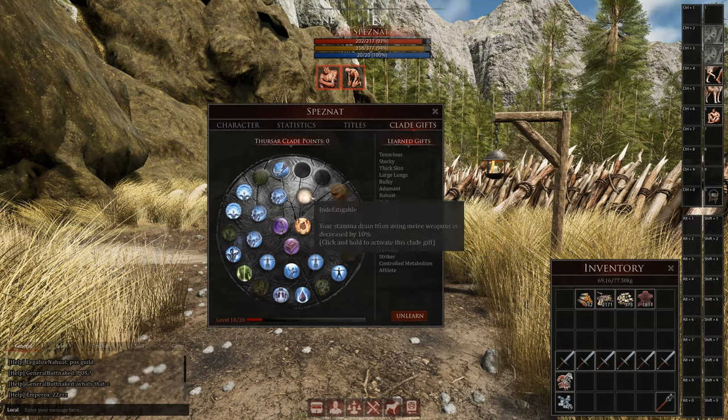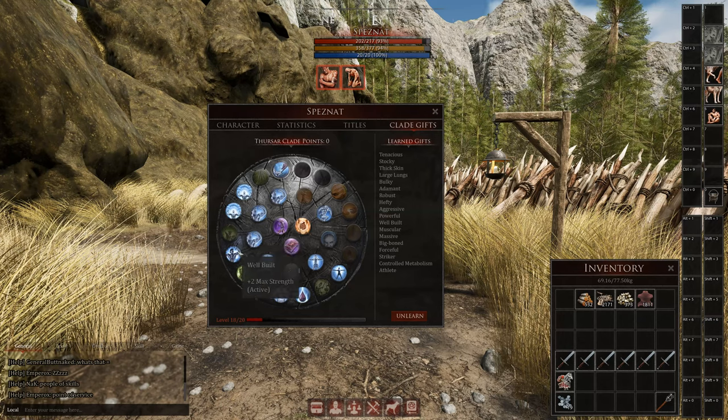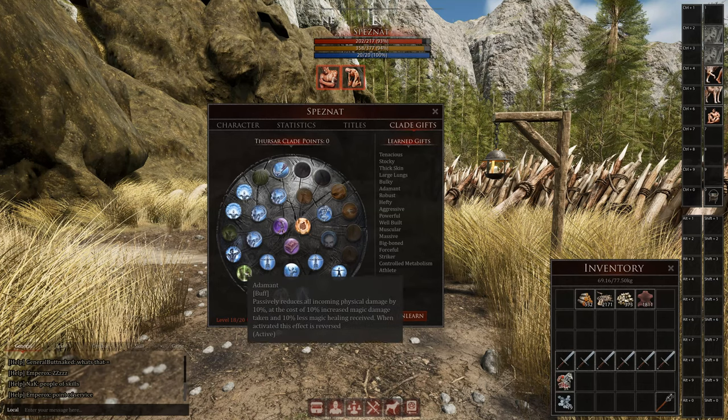But if you don't take that, you can take this instead: your stamina drain for using melee weapons is decreased by 10%. Most people with a Thuzar play in heavy armor, and if you're also playing with a shield, saving 10% stamina is actually worth it — because you also have an active glade gift where you can just swing your weapon all the time even if you don't have any stamina. For PvP fights, this is required. I linked a build in the description, but the Immortal Data Builder is not up to date with the glade gifts — so you have to sort the glade gifts out yourself anyway.